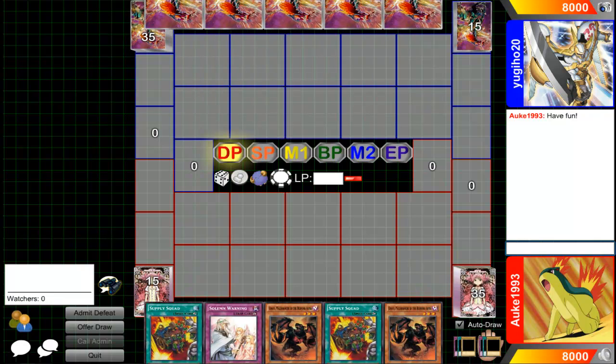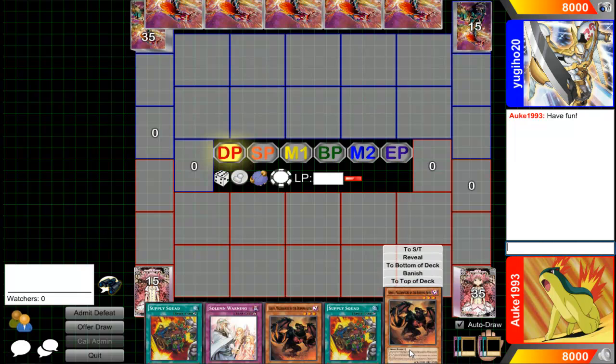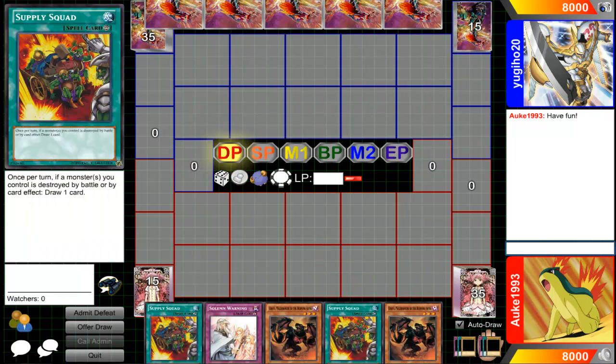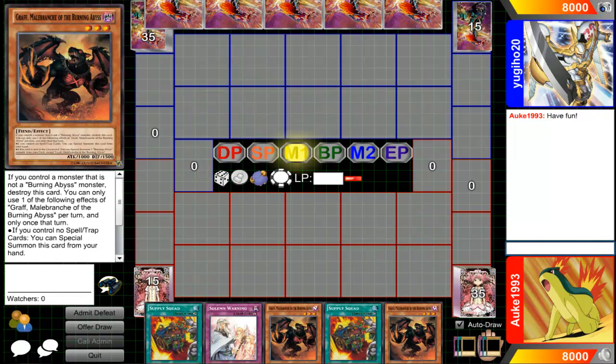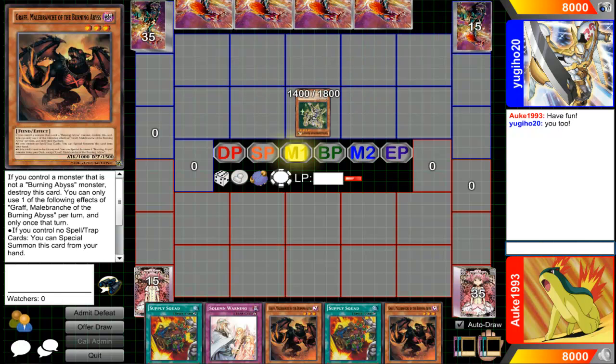I've read them over a few times. Let's see if things go well, if I'm good with the deck. I remember there being a ruling regarding the Burning Abyss — I'll have to look them up again after. Should have done that before. But it says the monsters are destroyed if there's a monster that's not a Burning Abyss on their field. A set monster, I believe, also makes them destroy themselves.